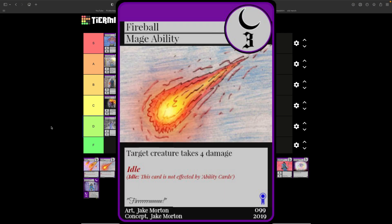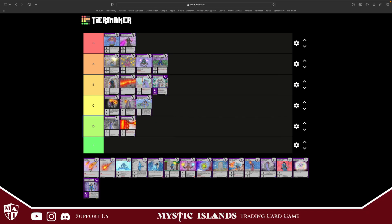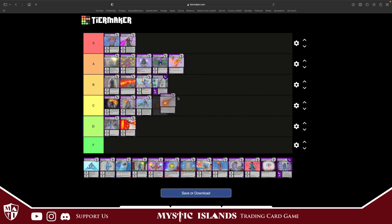Fireball — we've got two artworks here. This one was the art that was going to release until we went digital. Target creature takes four damage and it's idle, so you can't stop this ability card whatsoever. Great card. Only thing is it costs three — if it costed two it would be S tier — but we're throwing both versions in A tier.